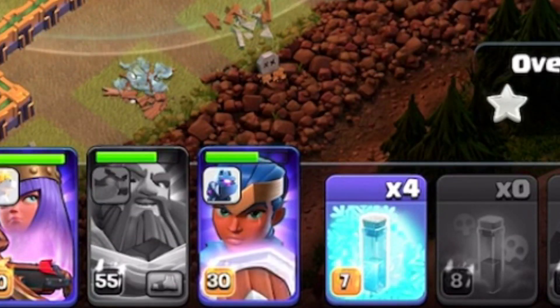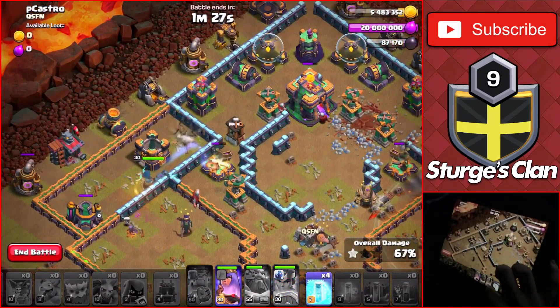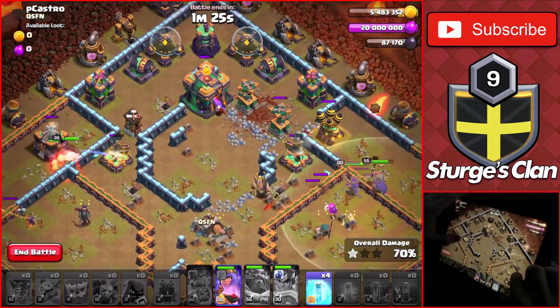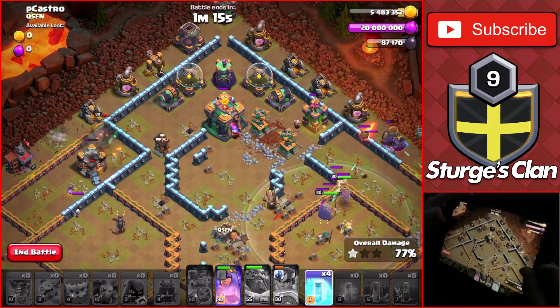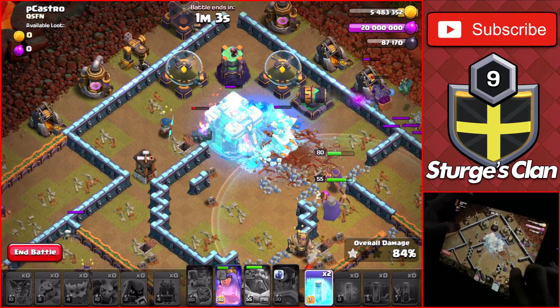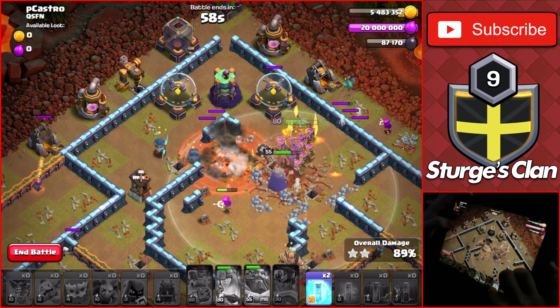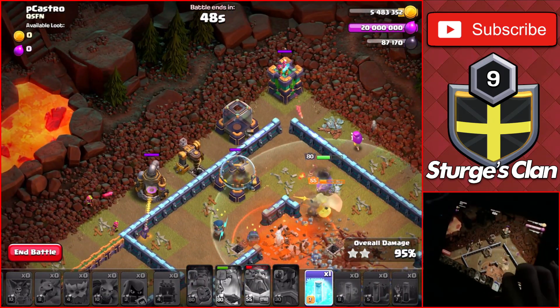We also have four free spells still left to use. After using the royal champ's ability to take down a bunch of those defenses, I started to use them around the town hall since that is basically the only defense that can take out the rest of my troops. As the queen is taking down the town hall, I used her ability to speed through that and the rest of the buildings to get the three star on the last chance qualifier challenge.